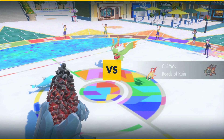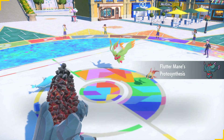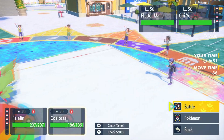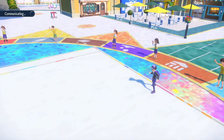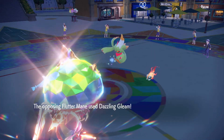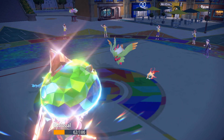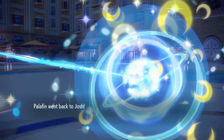Also - Palafin has the Choice Scarf just to ensure we go first. First match: they have Fluttermane and Chien-Pao. Boosts energy boosts Special Attack and Speed. Let's use Flip Turn onto Colossal, Tera into Ground, and use Earthquake - should KO Chien-Pao and Fluttermane. Dragonite is meant to go into Ground, obviously a flat type. Colossal ends up on low HP but that's fine - Steam Engine and Weakness Policy both go off.